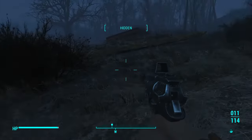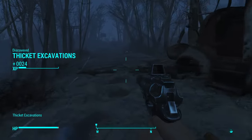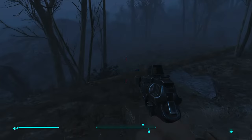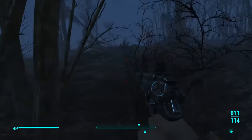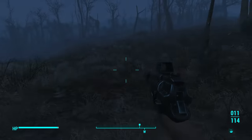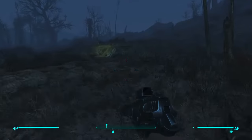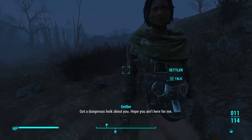It's nice with that shortcut to get to — because that place should be open. That's what it is — Thicket Excavations. We're gonna have to make some more Psycho and all that stuff too, seeing that I sold it all. But that's fine, I've got plenty of stuff to make it — it's pretty easy to make. Lonely Brahmin? 'Got a dangerous look about you. Hope you ain't here for me.' Easy living this ain't.